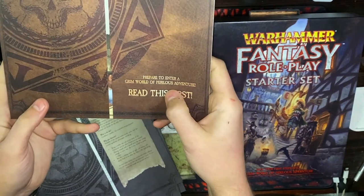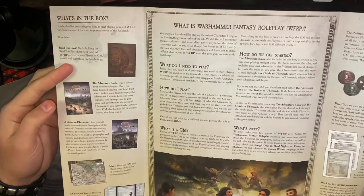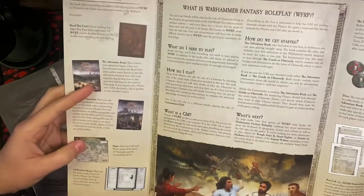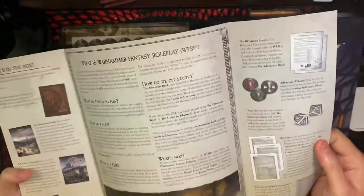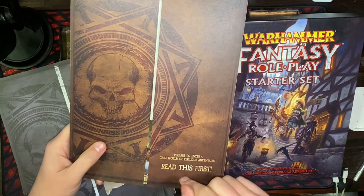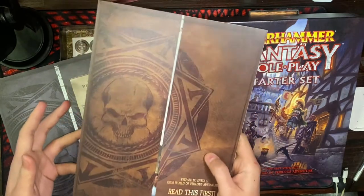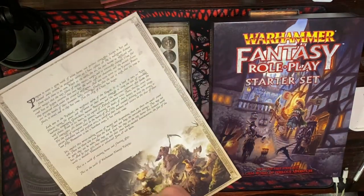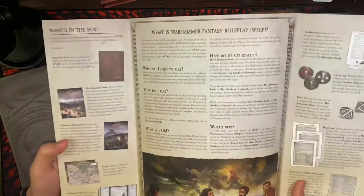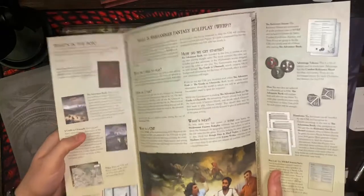Prepare to enter a grim world of perilous adventure. Read this first. So what's in the box? We've got the Read This First, an adventure book, a Guide to Ubersreik, maps and character sheets. I already really like this sheet right here — this Read This First — because sometimes you open starter boxes and you don't even know what the books are. So this is a really important addition: a quick reference for what you're looking at.